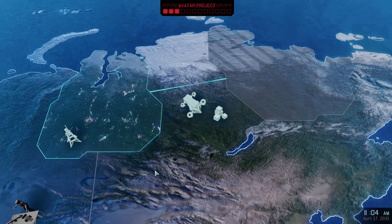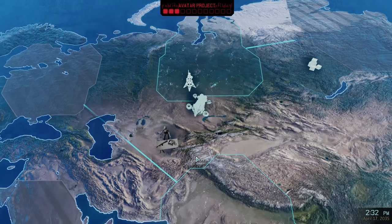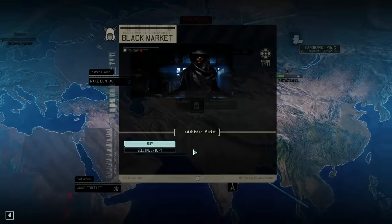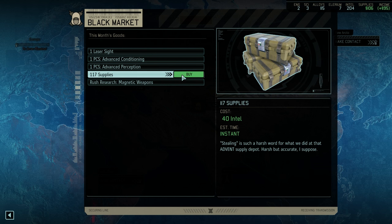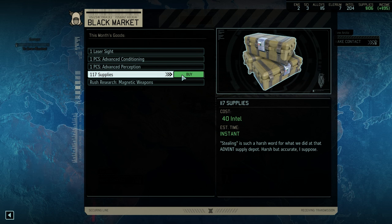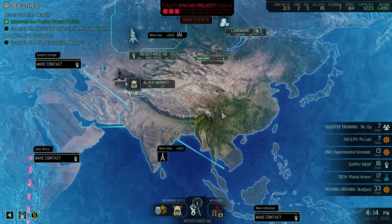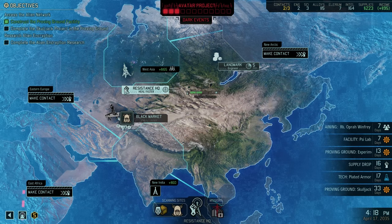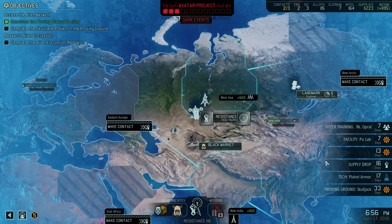I'm going to leave temporarily here - I actually wanted to go to the black market. Let's go ahead and have this research time. I can even take intel and buy supplies with it - I have so much intel that I may actually do that. I'm just trying to think of what I would use it for. Like what do I need the supplies for? I could go ahead and buy that engineer and then even get this other one - it's only 40 intel, let's do it. Setting course for Sector 15, West Asia.